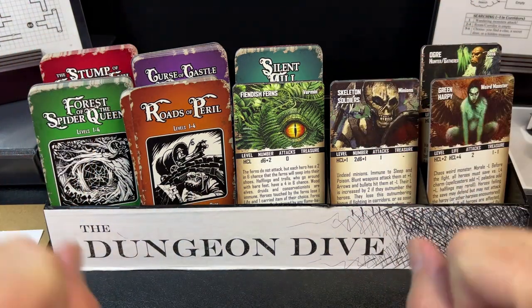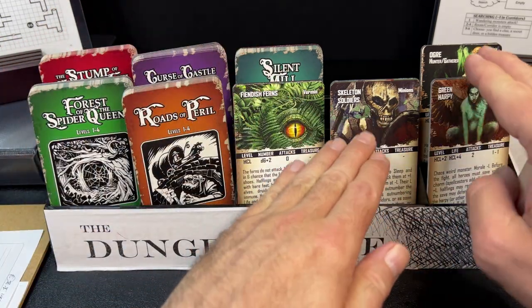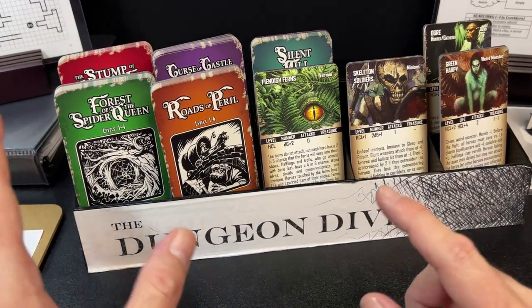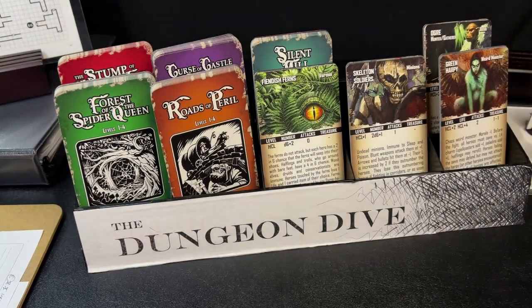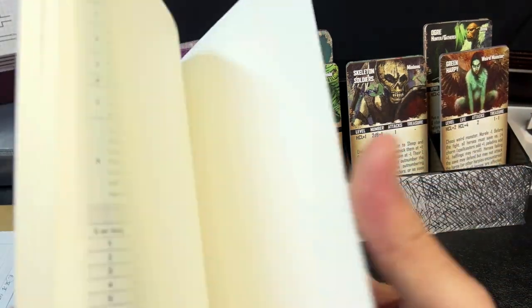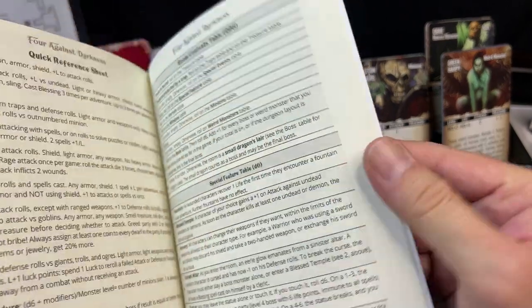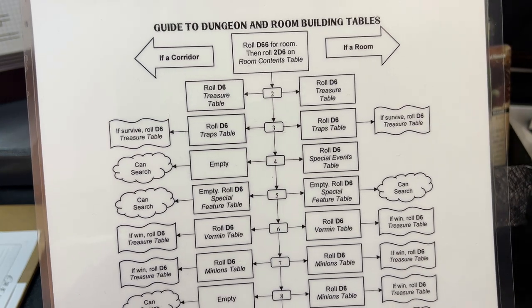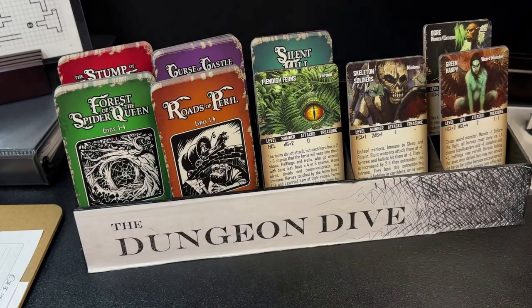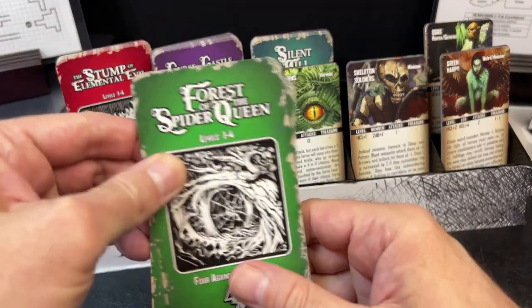We have kind of two different sets of cards: these cards here which are adventures and dungeons, and these cards here which are enemies. With a normal game of Four Against Darkness, you take an adventuring party into a dungeon, rolling d6 and looking up results on a number of different charts. Those charts dictate the rooms, corridors, what you find when you search, the monsters you fight, bosses, treasure, and so on.